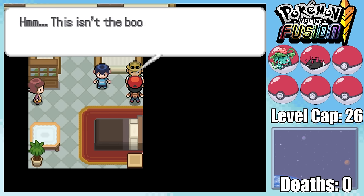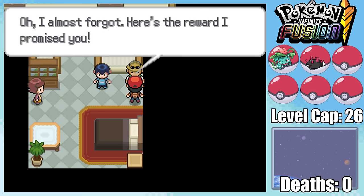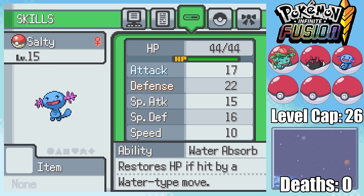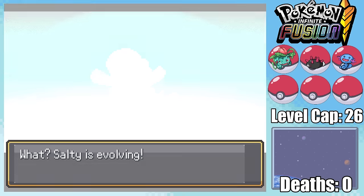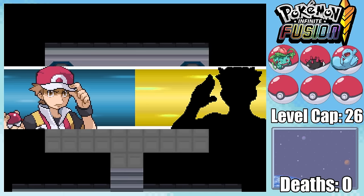We can then head back to Cerulean City, where this fisherman is looking for his lost boot, and even though we didn't find the right one, he accepts it and gives us a Wooper for the reasonable price of free. Wooper is the perfect Pokemon for us to pick up right now — it's a ground-type right before we have to face the electric-type gym, and it even evolves as early as level 20 into Quagsire.